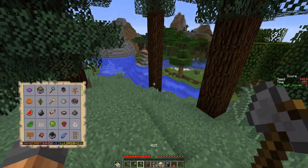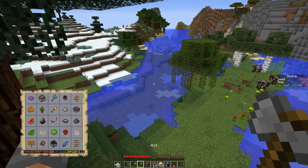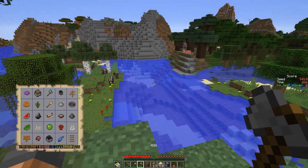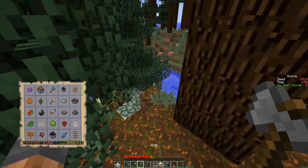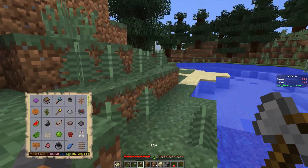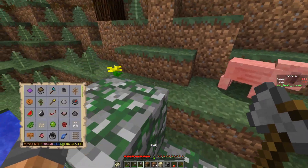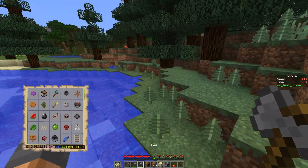I just need two pieces of iron and then I can just go underground and be fine. Or maybe it's smarter... I do have the pumpkin seeds too, but I don't have a spider eye. We'll go for the iron. It's a big amount of iron, but we'll be fine. There's a cave over there, I hope.